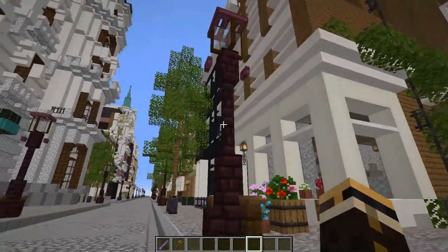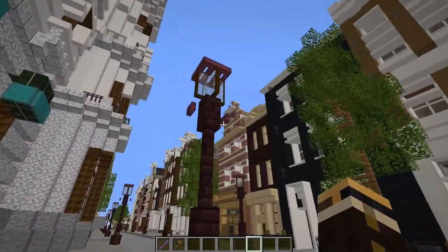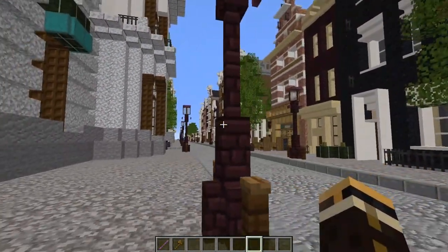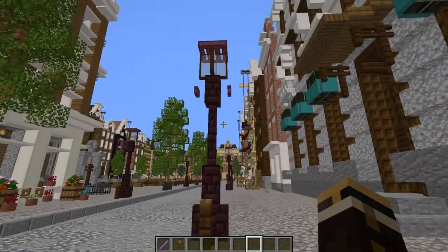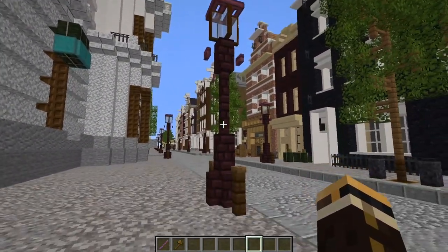What is a city without street lights? Well, a dark mess, that is. So in this video I want to show you how I make these Amsterdam street lights. And fun fact: you don't need to use any kind of world edit trickery — it's just in the game itself, which is very interesting. So let's build one.